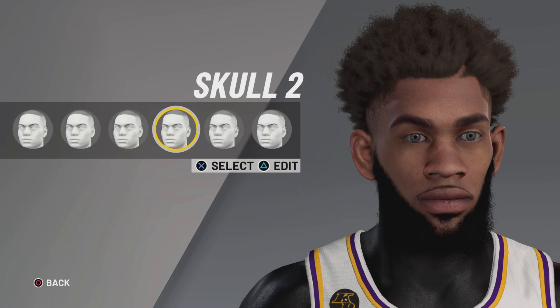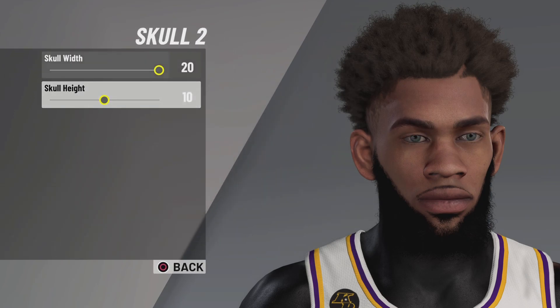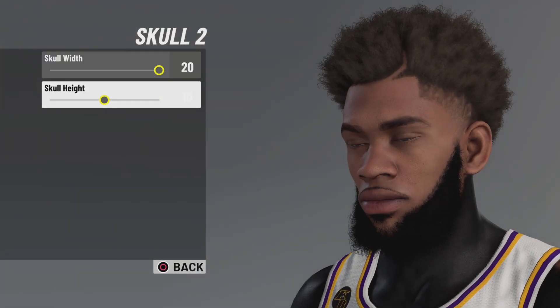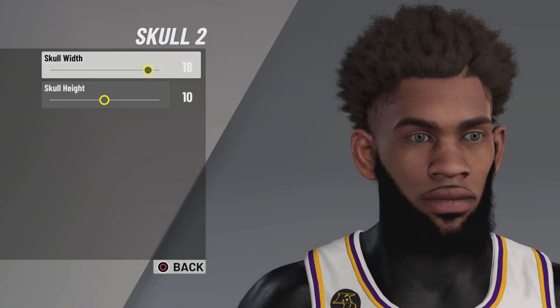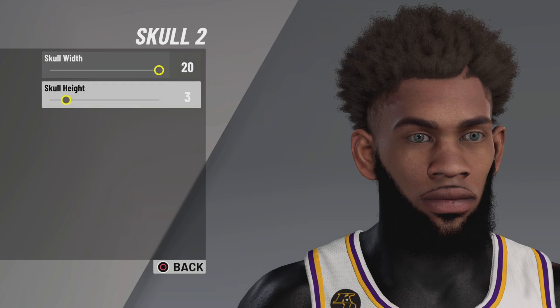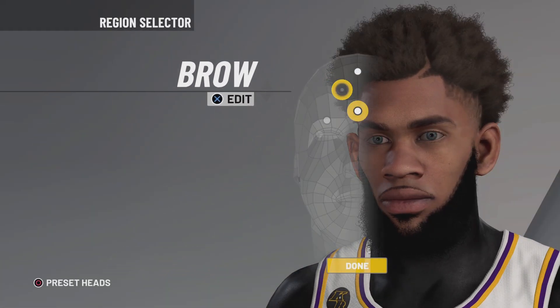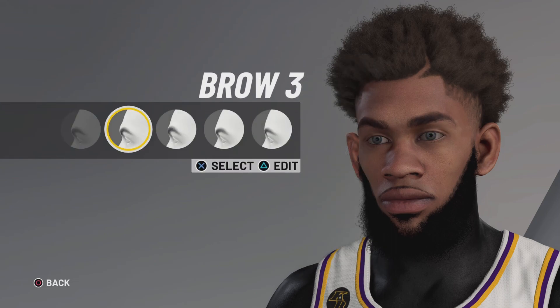On the skull, you want to go to skull 2. The skull width you want to keep on 20. I'm just showing you guys what it looks like if you go down from it. You guys want skull width 20 and height 10, because it makes your head look bigger — and the bigger your head, the more bumpy you get.